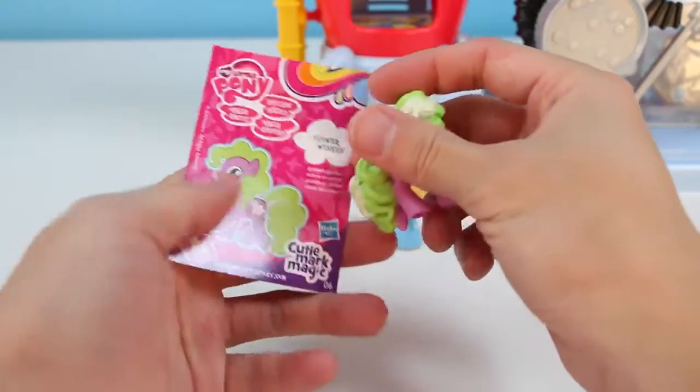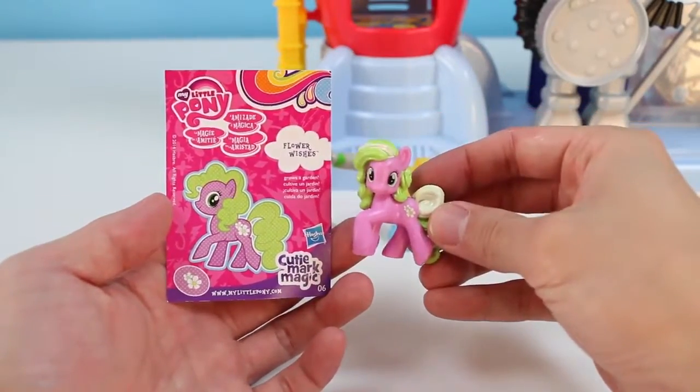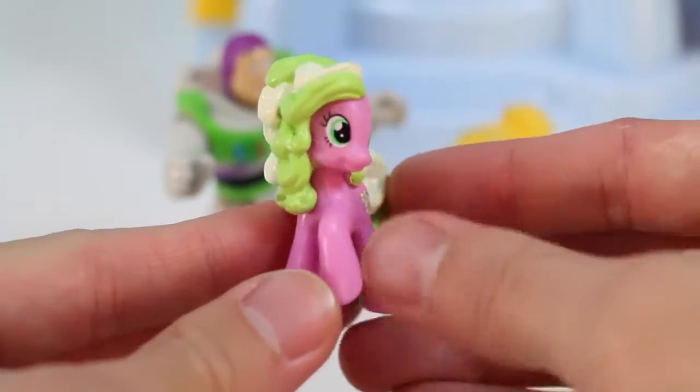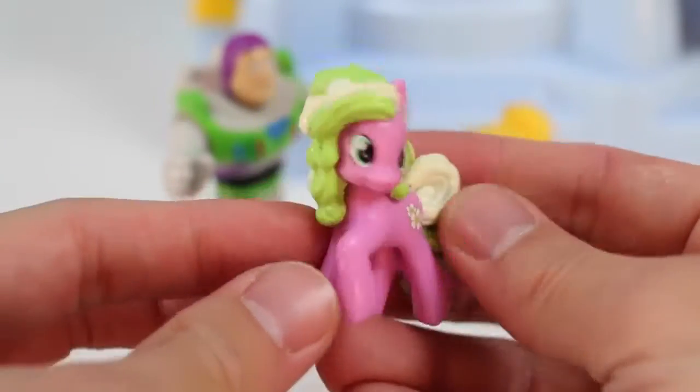The back shows all the characters we can collect, and today we got Flower Wishes! I'm sure you could tell by her name, but she grows a garden, and I think she goes by Daisy now! Yes I do, but you can still call me Flower Wishes if you want!